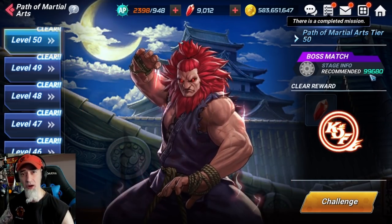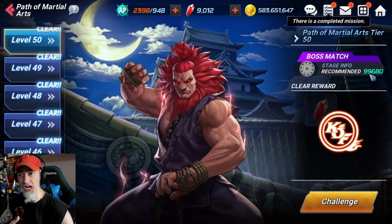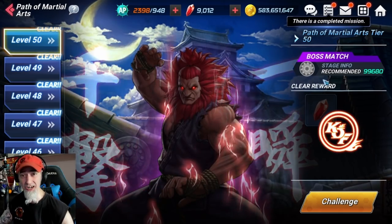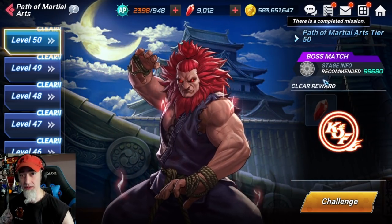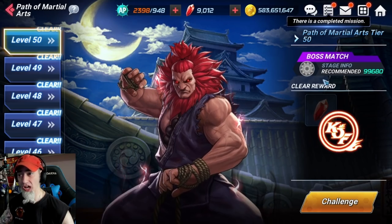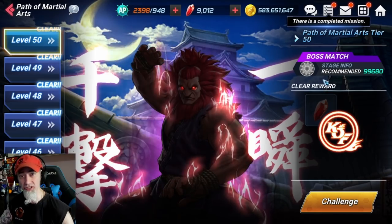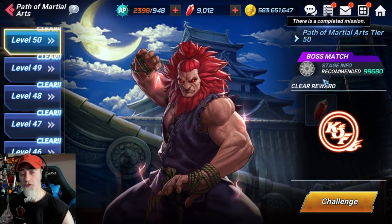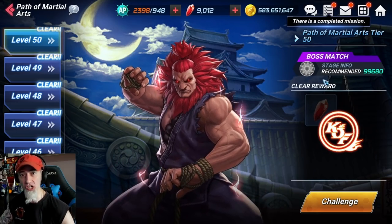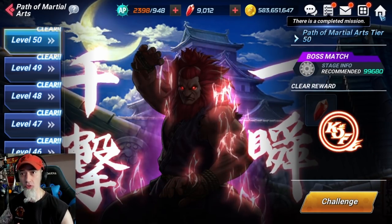You don't absolutely need the max amount of CP — I had about 77,000 on my free-to-play account with A2 Chun Li and was able to get it done, due to her DoT explosion. On my free-to-play account I'm going to get Chun Li to A3, and everybody for the most part — unless you're brand new — should be able to get Chun Li to A3.